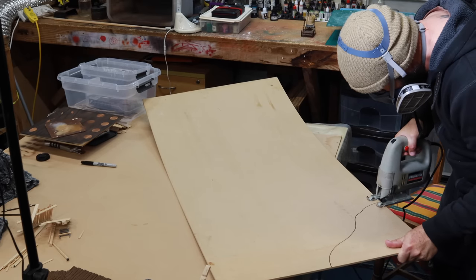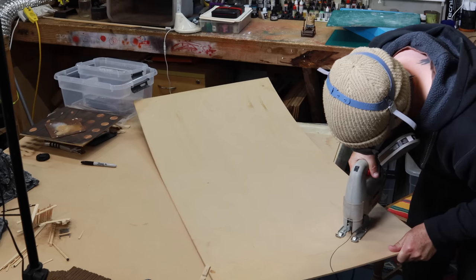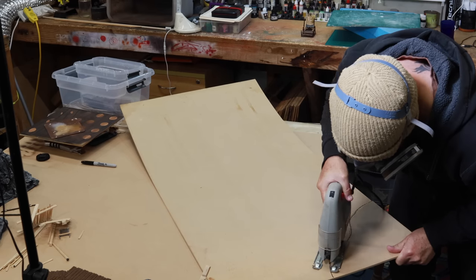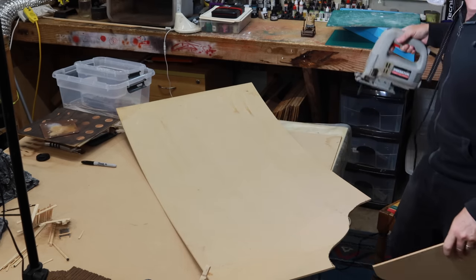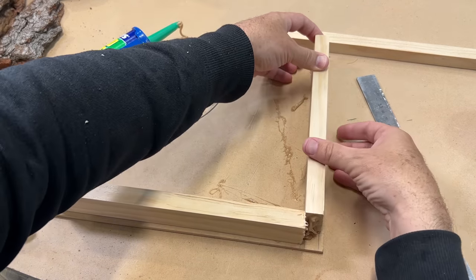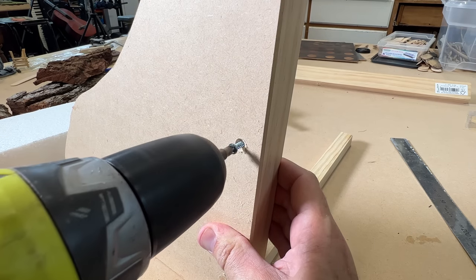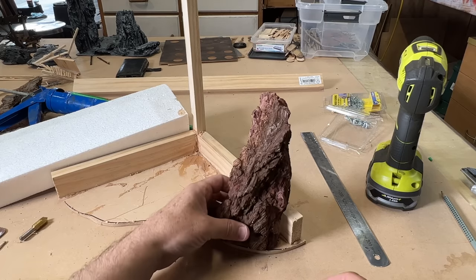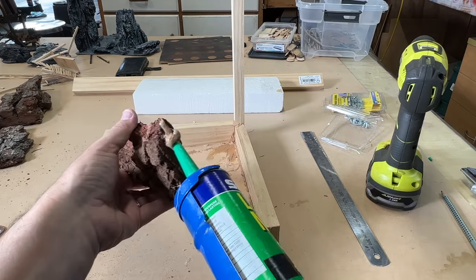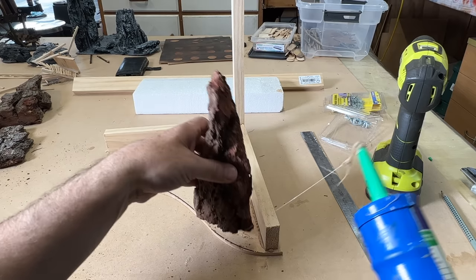So with some ideas in mind, I started off by cutting a corner piece of MDF for the base, which will be braced with timber to prevent it warping and give it strength. I used a generous amount of liquid nails and some timber screws to make the frame rock solid. It always pays to countersink the screws to keep the finish nice and flush. For the rocks, I wanted to utilise some of the various techniques I've learnt along the way, and used a combination of pine bark and XPS foam carving.